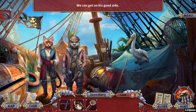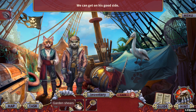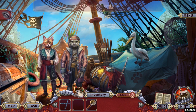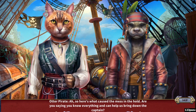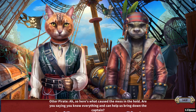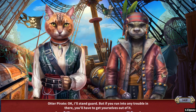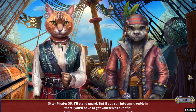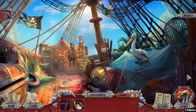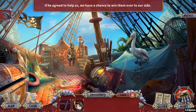Hello. There's an otter, guys — a walking otter, look at that! Let's get on his good side. We came in peace. So here's what caused the mess in the hold. Are you saying you know everything and can help us bring down the captain? In this alternate world, cats are bigger than otters. I'll stand guard, but if you run into any trouble in there, you'll have to get yourself out of it. The otters are in a rebellious mood and this sailor is ready to help us. New task — identify the pirate captain.